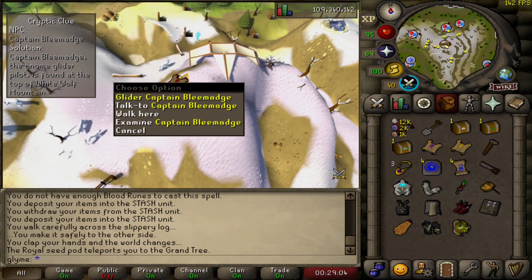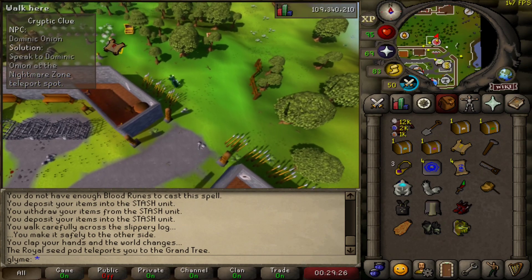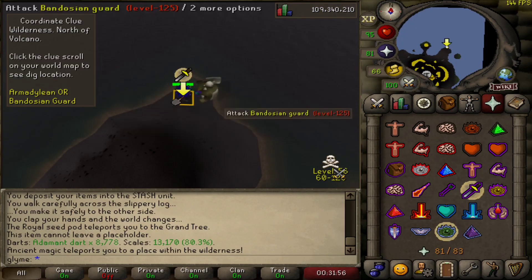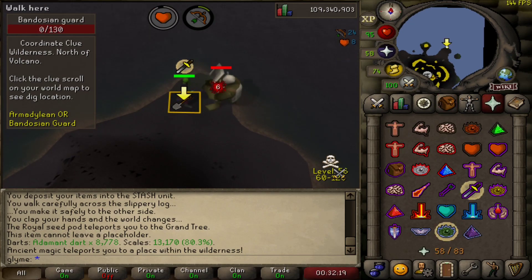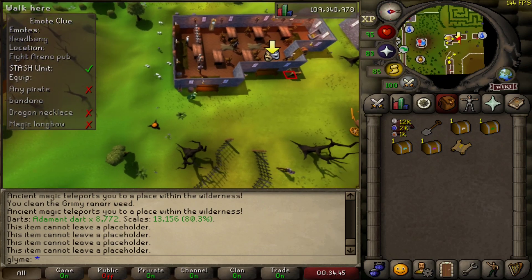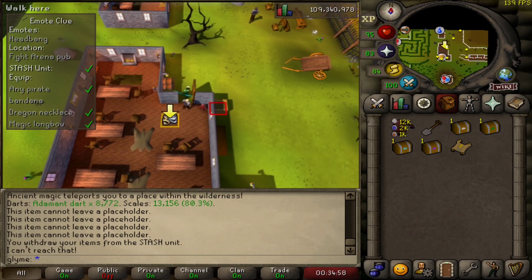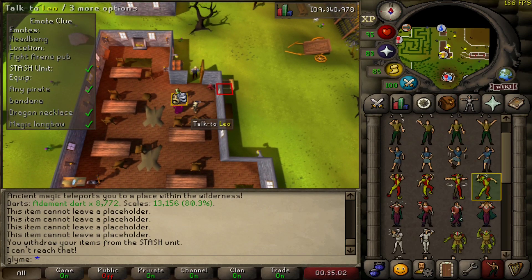Let's move on to the elite clue. Compared to our last elite, this was pretty straightforward. We talked to good old Dominic Onion. We did have to trek out to the deep wilderness, but we made light work of the Bandosian Guard, and we even got a Ranarr weed for our trouble. Our next step saw us crack the STASH unit we built last episode outside the Fight Arena pub — we headbanged, talked to Yuri, got our next step.